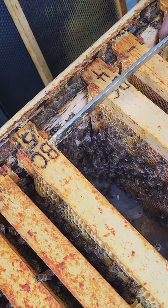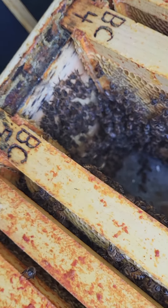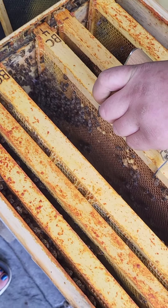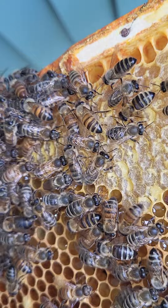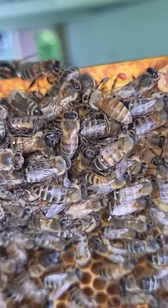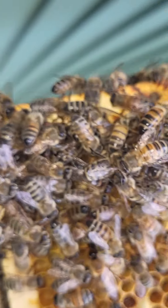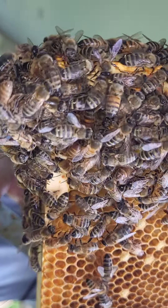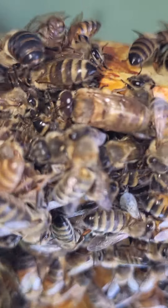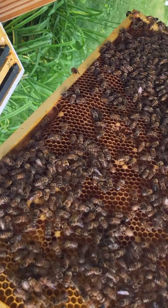There's a bunch of them balled up down there. I don't want you sticking your face in there, though. I see them down there. They're like holding hands. Where is this queen? I don't see it on this side. Oh, there's a freaking hive beetle. I hate those things. I tried to seal them into the comb, but I wasn't quick enough.